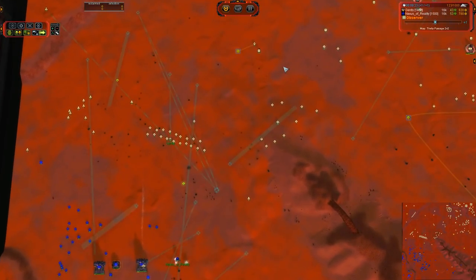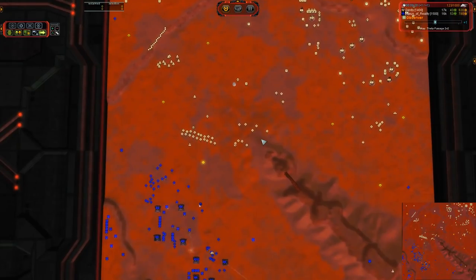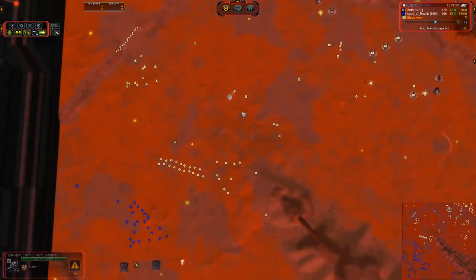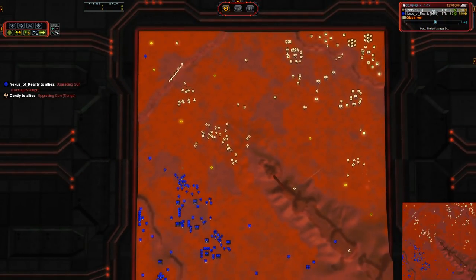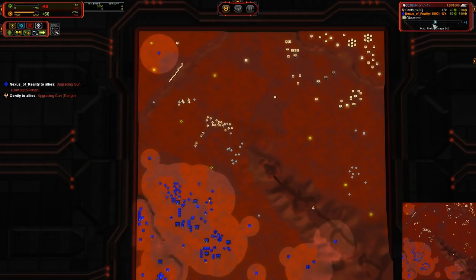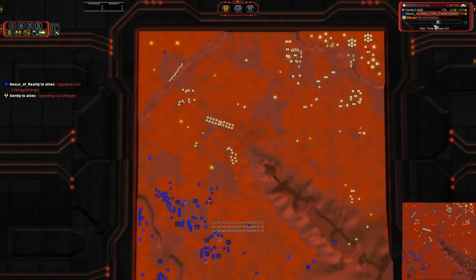I think Gently is anticipating ACU aggression. Basically, he's forcing the line forward, building point defense in an area where he can defend his line if he falls back ever so slightly, and that leaves him in possession of the reclaim. We've got almost 2k reclaim for Gently and 2k for Nexus — I would have thought Gently had more than that, but Nexus is doing a fairly good job of reclaiming himself.